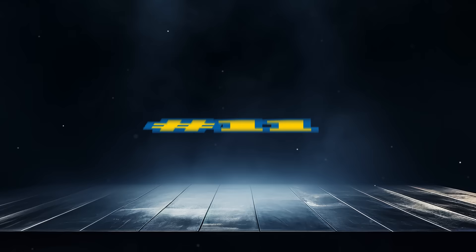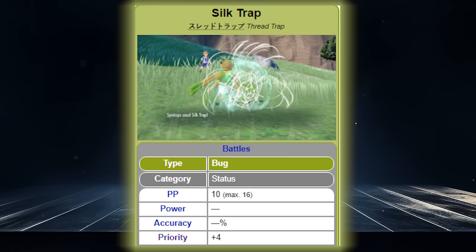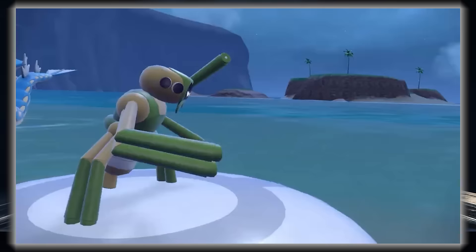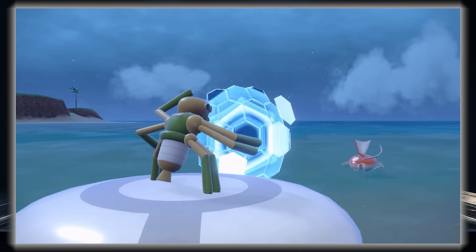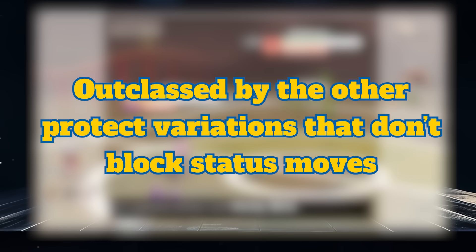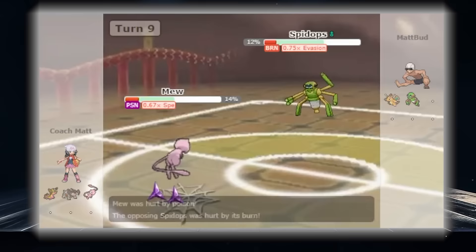Coming in at number 11, just missing out on being the worst protection variation, we have Silk Trap. This is the signature move of Spidops, and unlike Mat Block, this move actually has priority like the rest of these moves do. Silk Trap isn't necessarily super terrible, but it's just not the best. It protects the user from all physical and special moves, with the added bonus of lowering the attacker's speed by one stage if they use a contact move. But the fact that this move fails to protect against status moves lands it this low on the list. There are a few others that share this property of allowing status moves to get through, but they all have way better upsides. The speed lowering one stage really isn't that good for leaving yourself open to status.